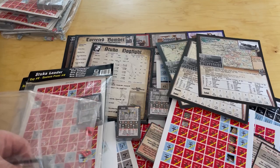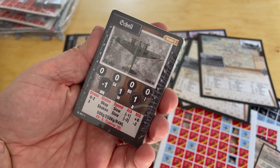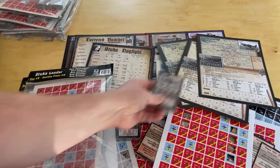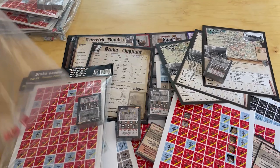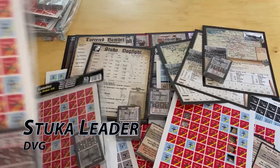Here are some Stuka cards — the namesake of the game. I said Ju-87, though I misspoke at one point. There are five other decks of cards still to open, so there's a ton of content — literally a ton.